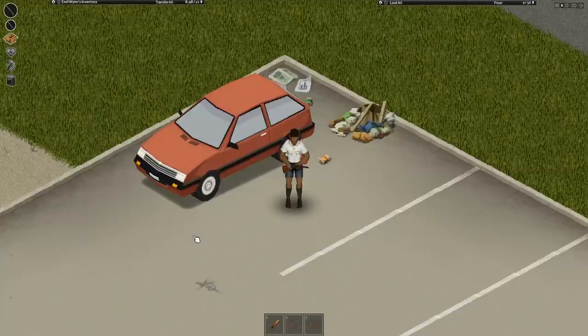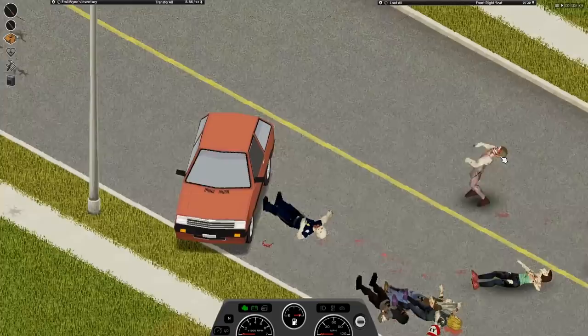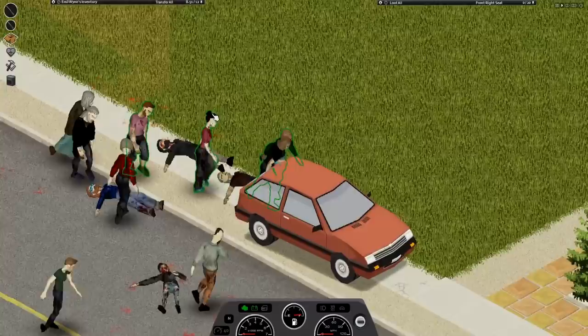Cars are usually the safe bet when traversing the streets, but did you know you can actually go on the offensive with cars as well? If you roll down the window of your car, you can shoot and even use melee weapons from inside. With this, you can shoot zombies all around town with a shotgun right out of the comfort of your window, especially without the downsides of doing it on foot.